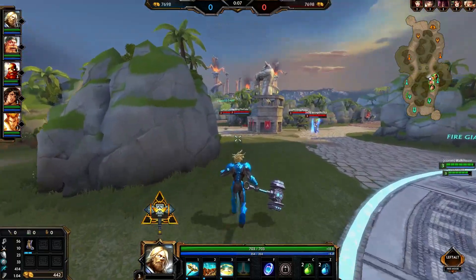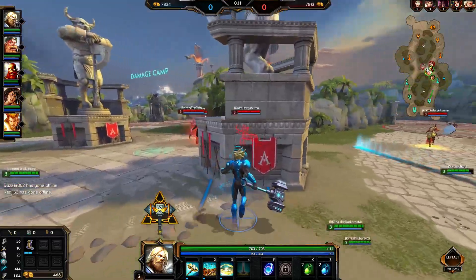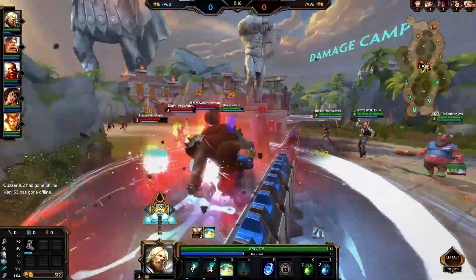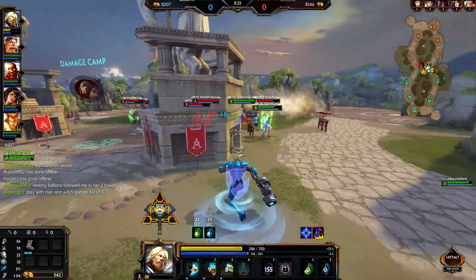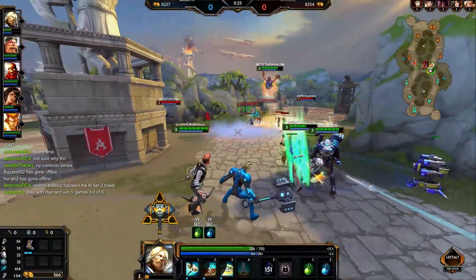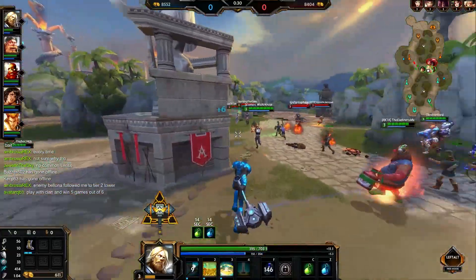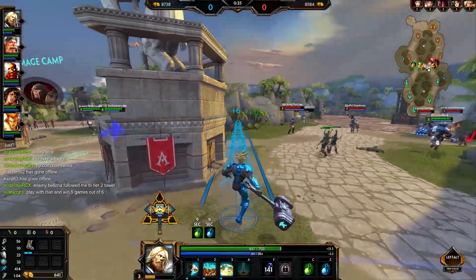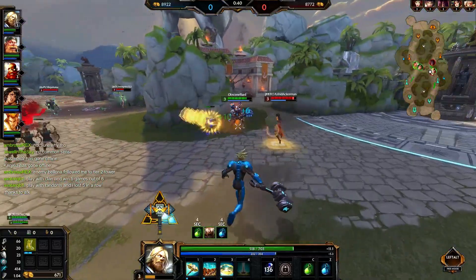The first thing to note is that the Odyssey is not a game mode. It's not something you actually have to go and click into. It's simply an event that signals a lot of cool skins are coming, and these skins are going to be based on the pantheons — Japanese, Egyptian, Hindu, Norse, Roman. We don't know which gods will be highlighted until they announce it in the patch before it releases, so the anticipation is: will your favorite god get a skin?